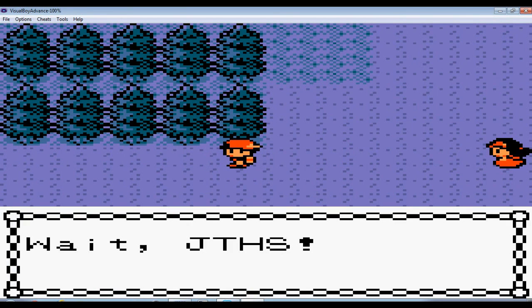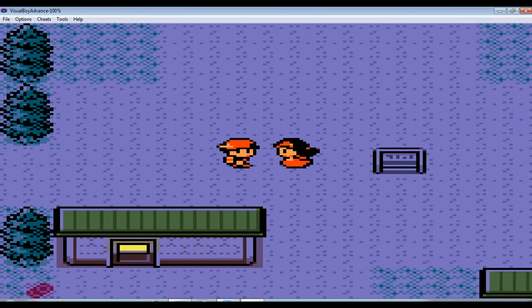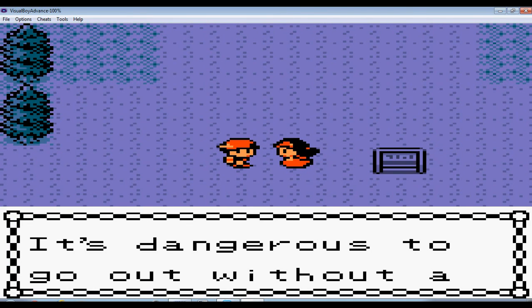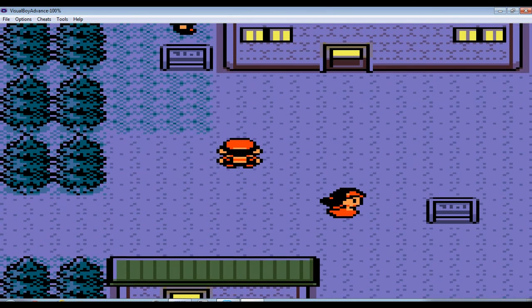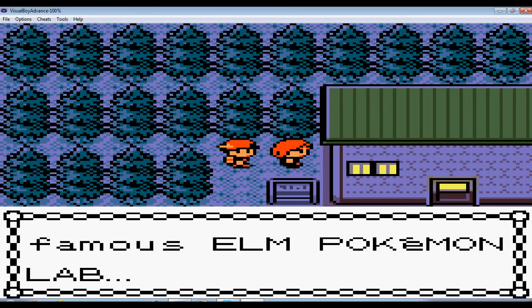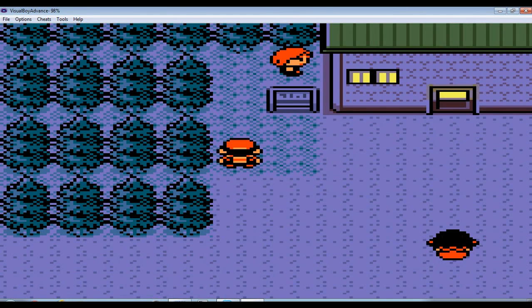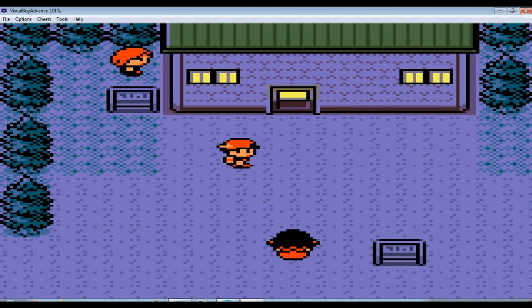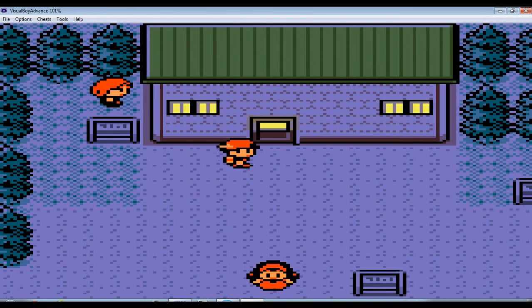That girl right there is going to stop you. JTHS and this girl look exactly like your mom - seriously, they designed her to look exactly like your mother. Is that my aunt? Anyways, she's telling you that you can't go outside without your own Pokemon. I would suggest not talking to this guy unless you want to get a bunch of bruises - he abuses me by kicking me! This is the famous Elm Pokemon Lab. Elm Pokemon Lab - wow, that's a plain name.